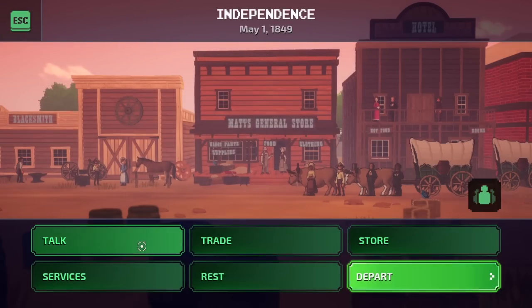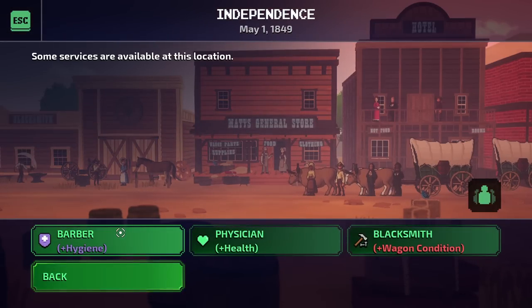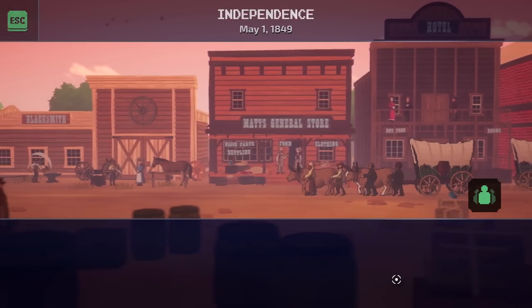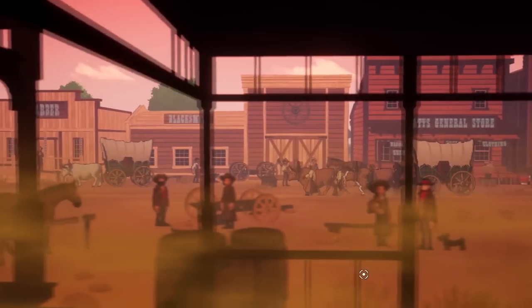Anything else is just pertinent to lore and doing a few other things. Money is for things like the barber which increases hygiene, the physician to increase health, and the blacksmith for wagon condition. That's really only good if you're absolutely desperate and out of materials. Let's get out of here. We're on the Oregon Trail finally. It's beautiful.